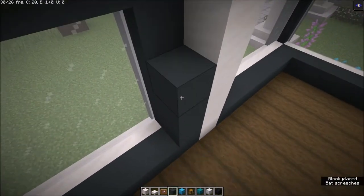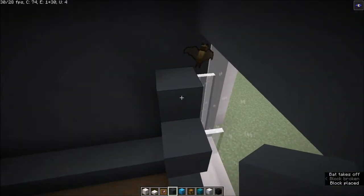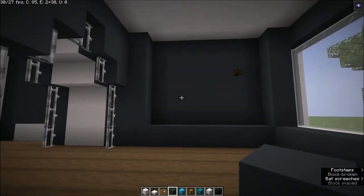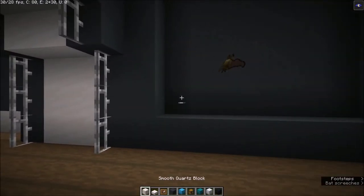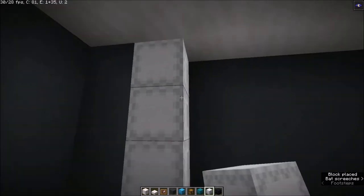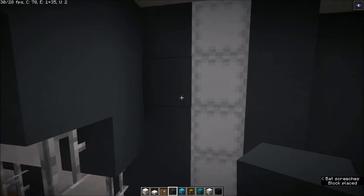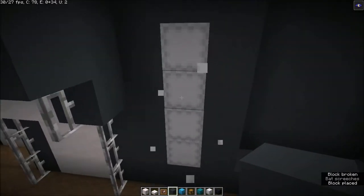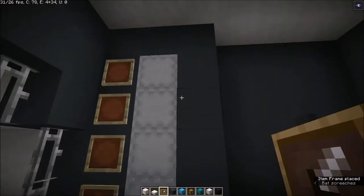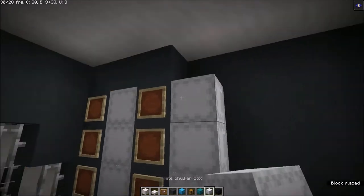Let's go up in here as well. I'm going to use shulker boxes, but obviously you can use whatever you want. I'm going to have a wall with some item frames to indicate which food is inside — simple as that.